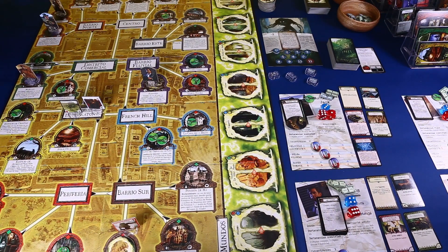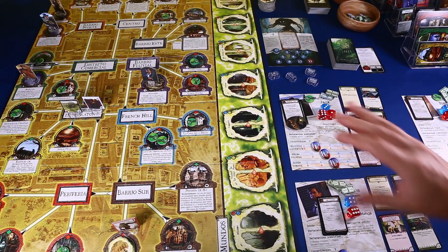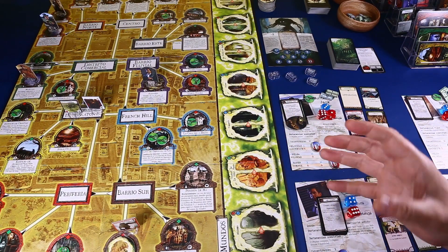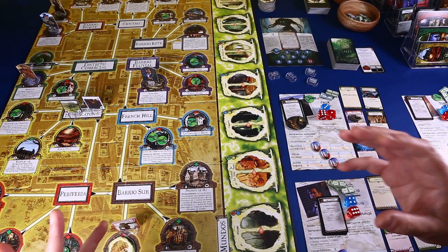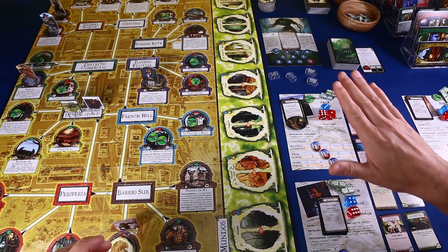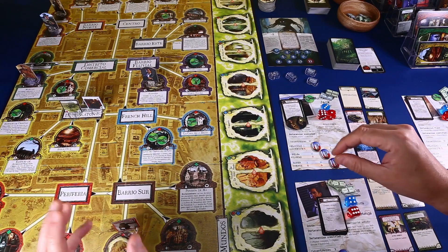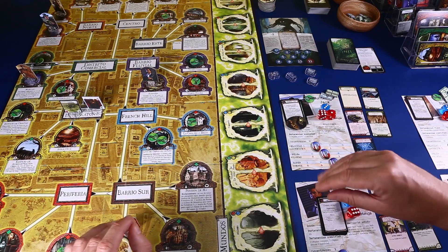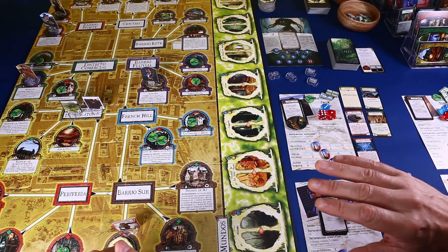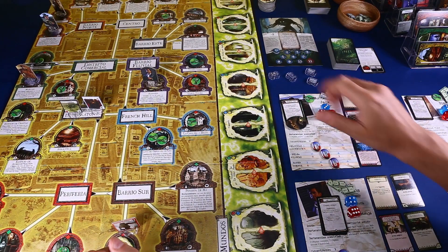¿Cómo se gana Arkham Horror? Se gana de tres maneras posibles. La primera es si el primigenio despierta y lo derrotamos, ganamos. Pero cuando el primigenio despierta es muy, muy difícil ganarlo. Puedes ganarlo, pero tienes que tener las armas concretas y que te salga todo bastante bien. Así que la idea es que no se despierte el primigenio, porque si se despierta, en el 90% de los casos tenemos las de perder.